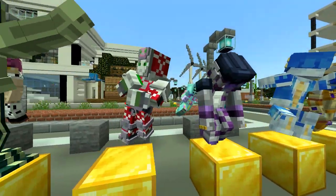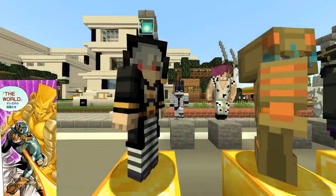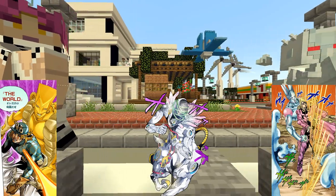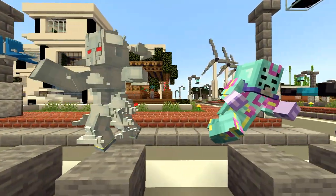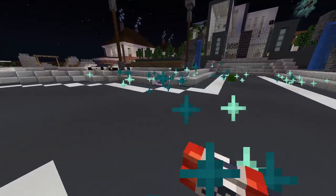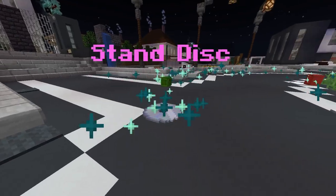This datapack also has add-ons, where they add stands that have not been added yet to the datapack, such as The World from Part 7, Made in Heaven, and D4C. Other than the arrow and disc, there are a lot of other items too, which are the Steel Ball, Revolver, Horseshoe, Dynamite, Gasoline, and much more. This update also brought back the spin technique, which is great.